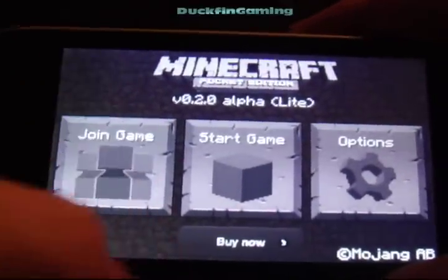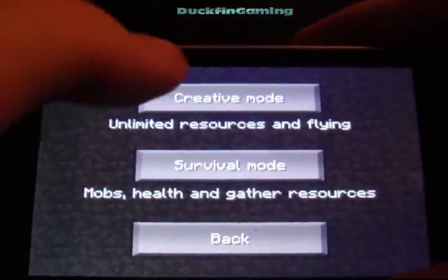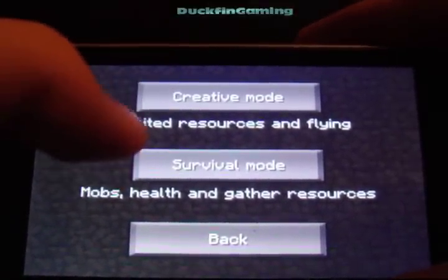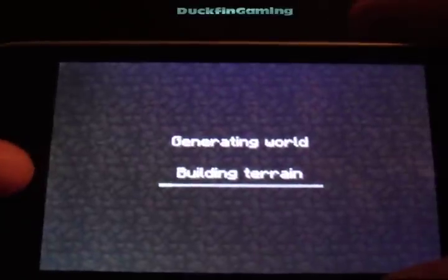It's a little bit better — not much, but a little bit. When you start a game, you can now choose create or survival mode. If you go to create, you can fly around now. I think that's a cool little feature. I haven't even looked at that so I'm going to check out flying.